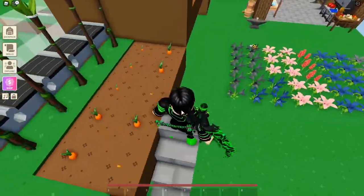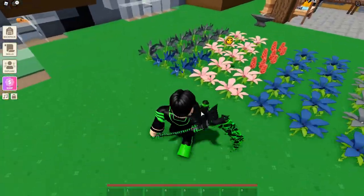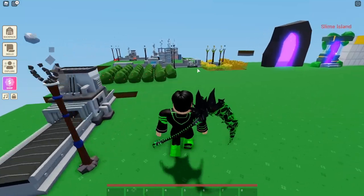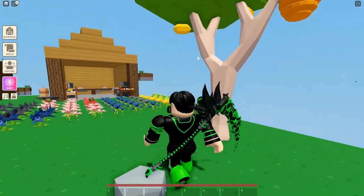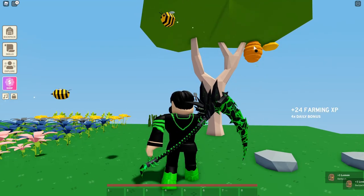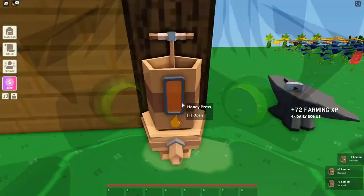You also need flowers — Swifty Pumpkin's channel has a tutorial for how to get flowers quick and easy. So basically all you need is a bread farm, a tree with a beehive, flowers, and a honey press.